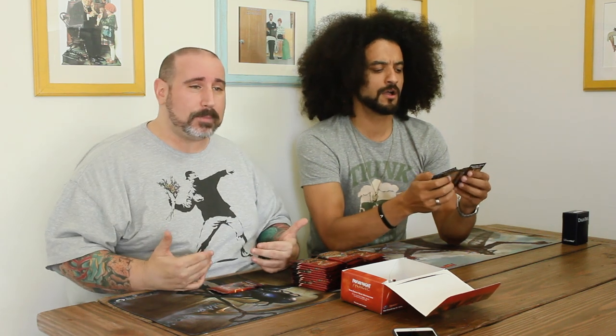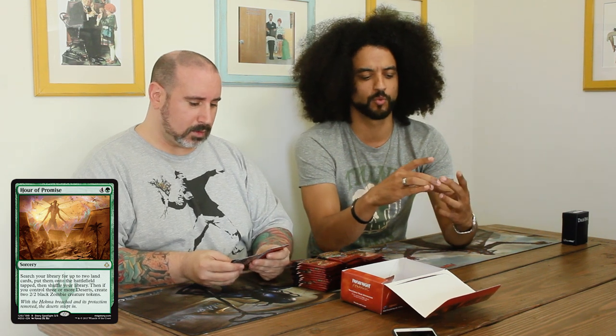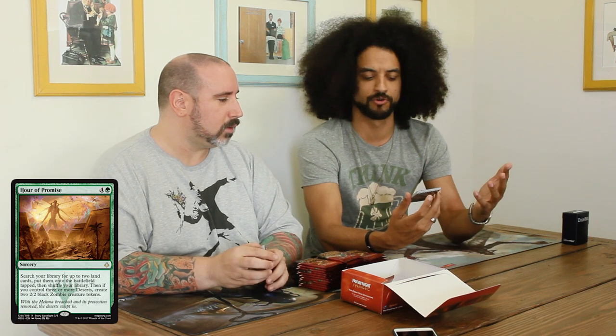I also did the Saturday pre-release, which was really cool because it was a great mix — there were kids there, casual players, and some of the seasoned vets I play with all the time at Paper Heroes. This is actually a very cool card to start with: Hour of Promise. A lot of people think this card is garbage, but I actually think in a Deserts Matter deck this card becomes maybe a little busted. It's four and a green — search your library for up to two land cards, put them into the battlefield tapped. And if you control three or more deserts, create two 2/2 black zombie creature tokens.